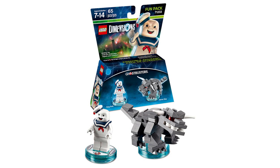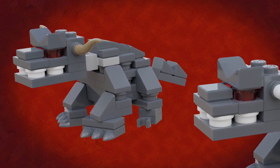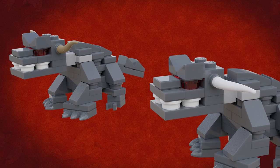This set also comes with two buildable terror dogs. These are essentially recreations of the terror dog build from the Lego Dimensions Slimer Fun Pack, but I've given one of them darker colored horns that are turned up vertically so that you can have one as Vinz Clortho and the other as Zuul.